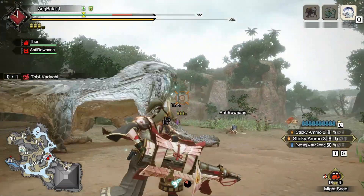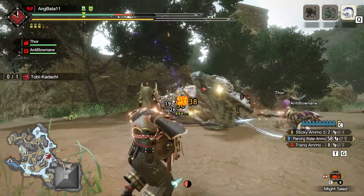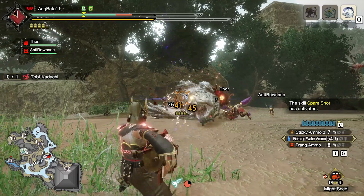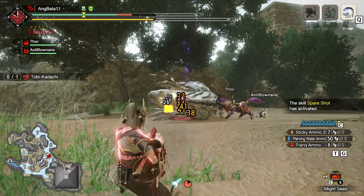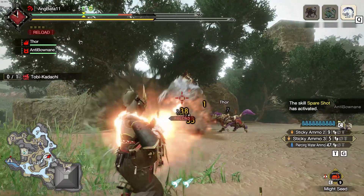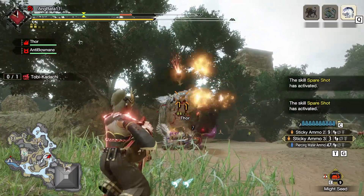The new cheese — except for the Rajang Sticky Heavy Bowgun — means you technically need to make this heavy bowgun 4 times, because you would change heavy bowguns depending on the monster you are facing. Unlike the Rajang Sticky cheese, this one has a bit more variety in playstyle — meaning more than spamming one ammo type.